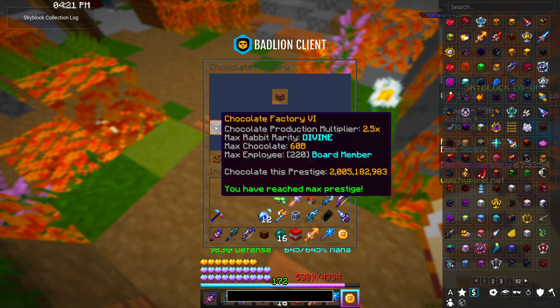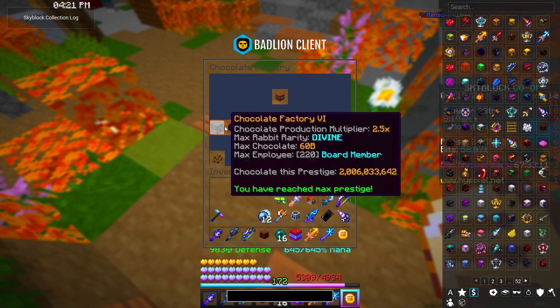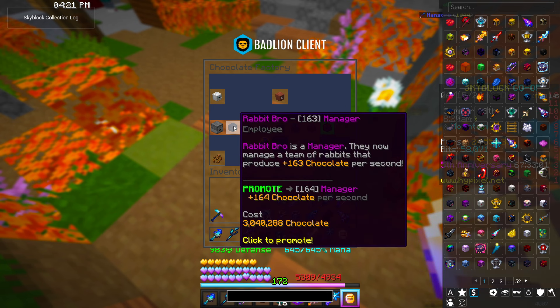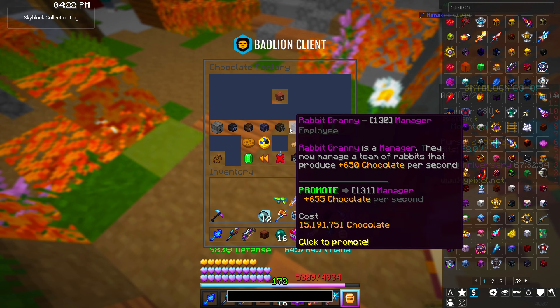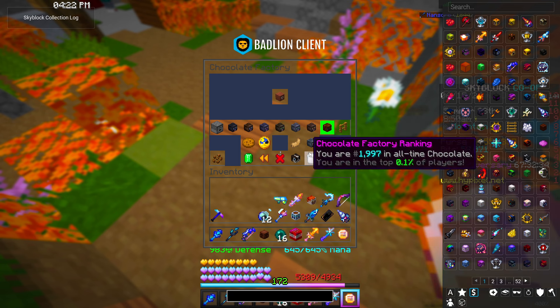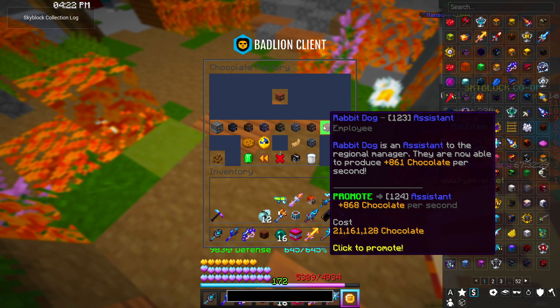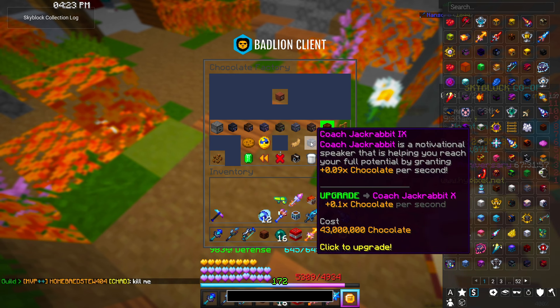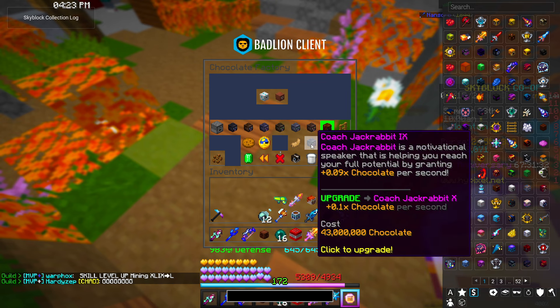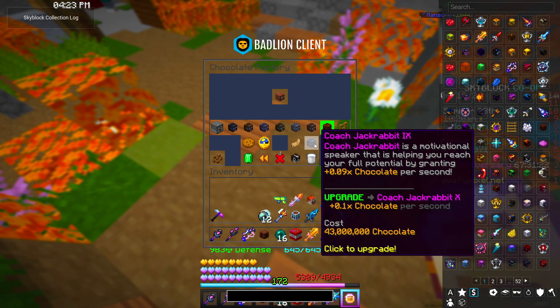At prestige three you'll unlock access to the Epic Rabbit. The max level of your employees changes based on your prestige — no prestige caps at level 120, once at 140, twice at 160. At prestige two you also unlock the Rabbit Shrine, but it's not really worth upgrading at lower levels since it's expensive and only a one percent chance to get rarer rabbits. Once you've prestiged three times you unlock Coach Jackrabbit, who gives a 0.01 chocolate multiplier per upgrade — definitely good to upgrade, though his cost is pretty expensive.